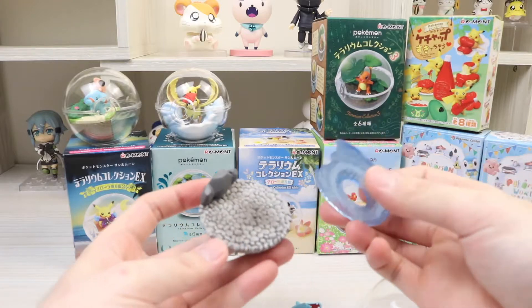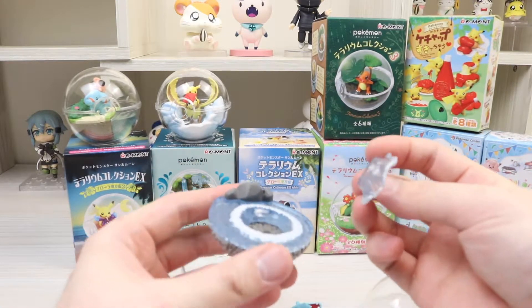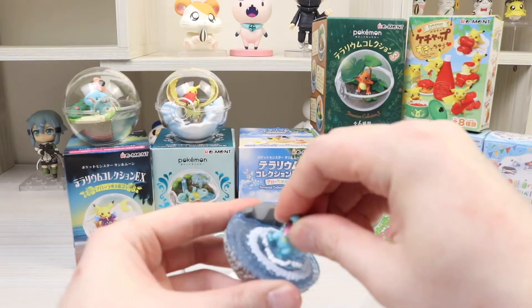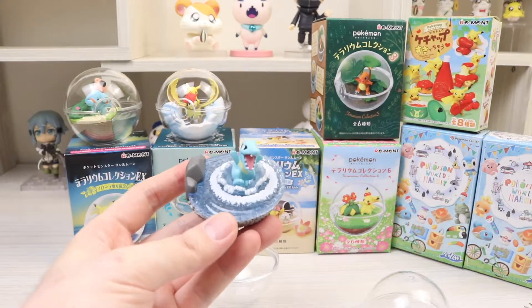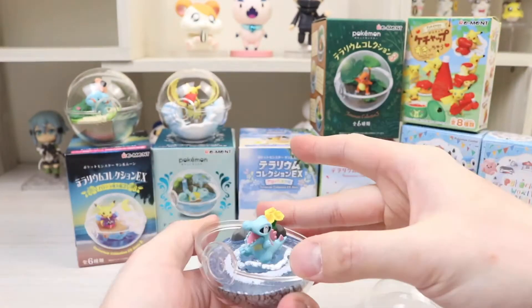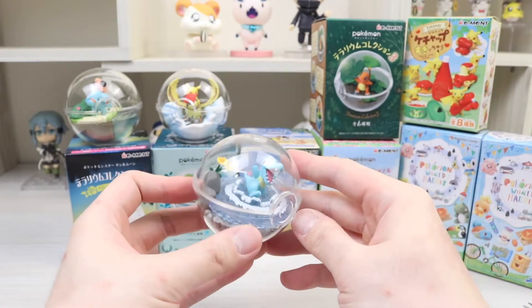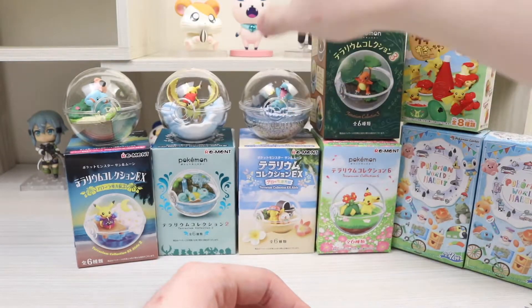There are a lot of pieces. The water goes with the rock right here and then another splash right there. It's not perfectly straight but that's the best I can do, and inside the rock here's a little flower. Here's the Totodile — that was much more annoying to put together than the rest.